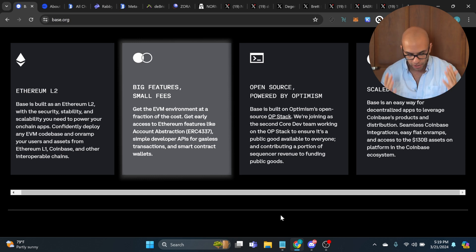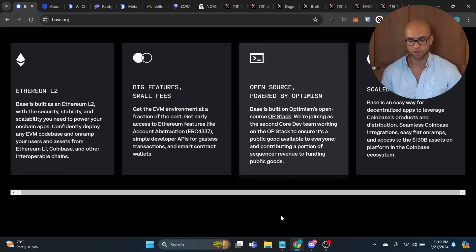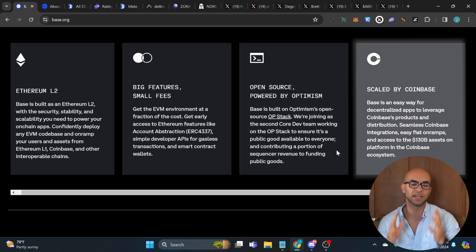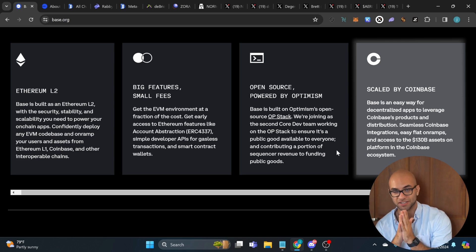Their main claims to fame are: big features, small fees; get the EVM environment at a fraction of the cost; and get early access to Ethereum features such as account abstraction, simple developer APIs for gasless transactions, and smart contract wallets. They're also using Optimism's OP Stack in order to be open source. The biggest differentiator when it comes to this L2 versus others is the fact that it's scaled by Coinbase.